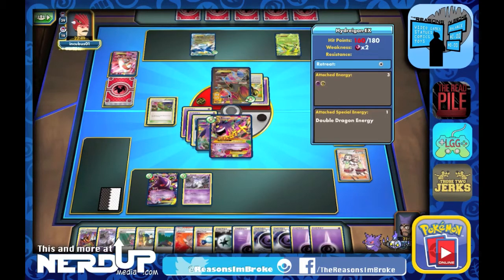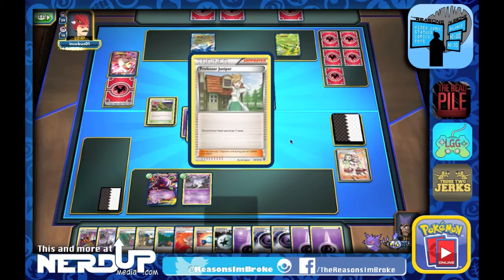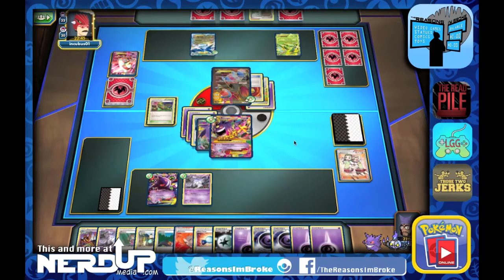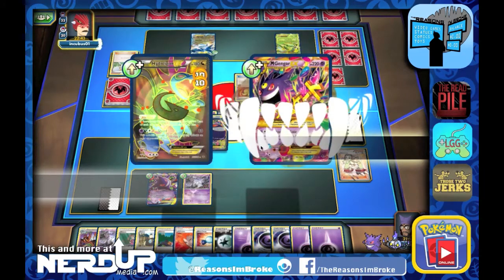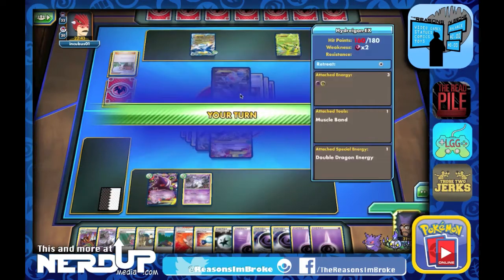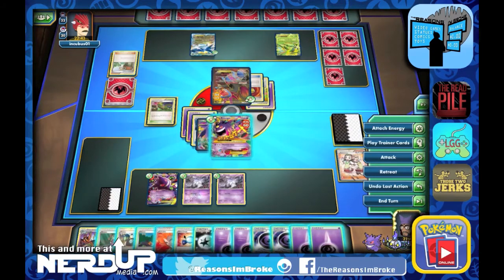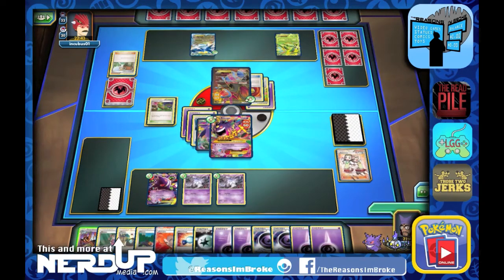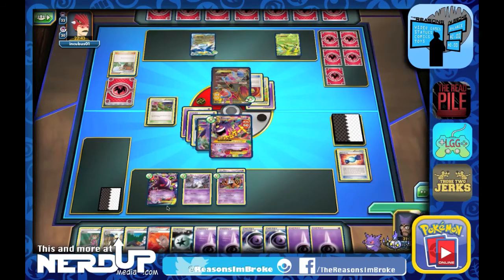They put out the Hydreigon — it's got 160 HP. They add the Muscle Band on top of that and play Professor Juniper. So 100 damage onto Mega Gengar with the Shred attack. We put out Litwick and use Rare Candy to evolve straight to Chandelure. Let's attach a special energy onto that Chandelure.